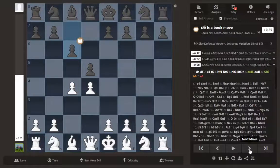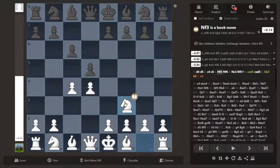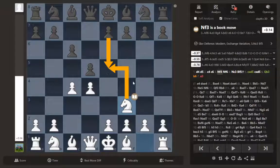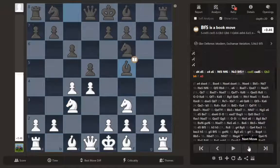d5, c4, c6 — this is the Slav. I play knight f3. The reason I play this move order is to stop him from playing e5, which is called the Winawer counter gambit. I faced that once and didn't like it very much, so I play knight f3 instead of knight c3. Knight f6, knight c3 — this is all regular stuff — and bishop f5.